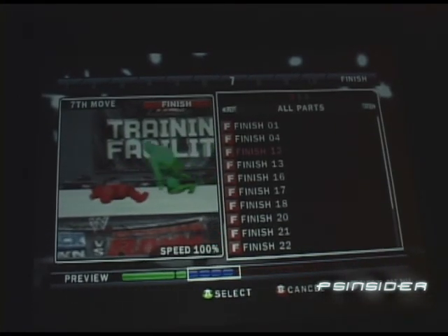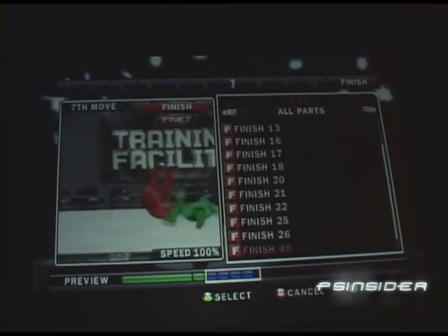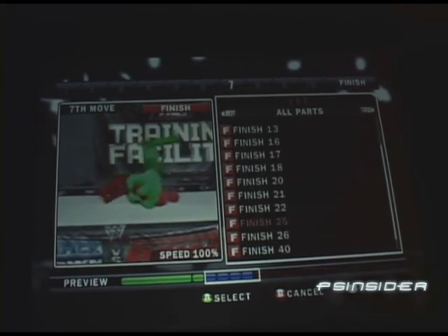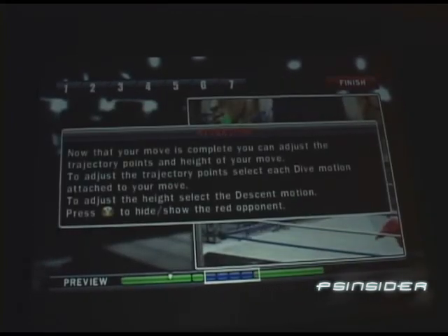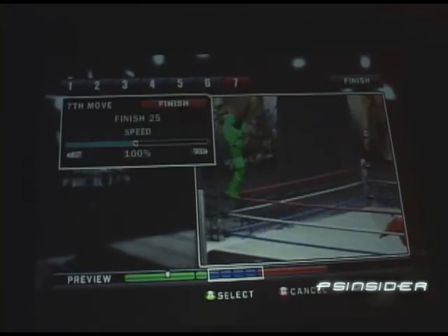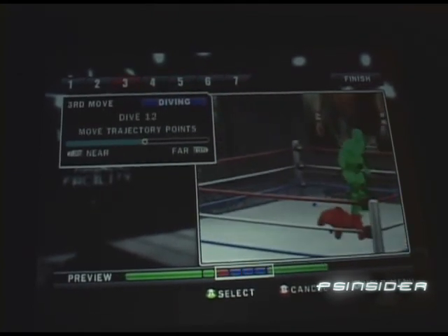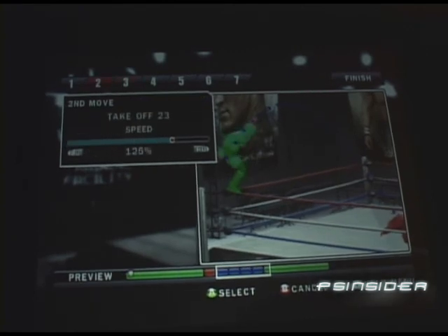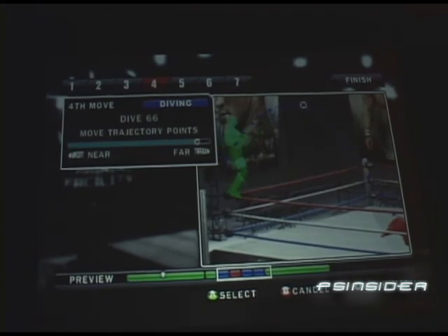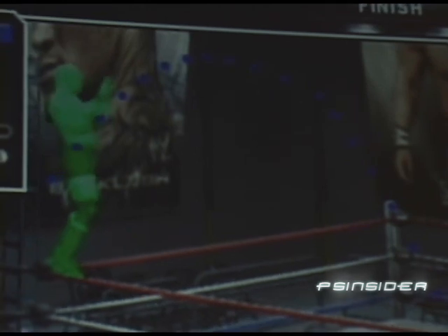You can also choose how you want the finisher to land — whether against a standing opponent, an opponent on the ground, or ending in a pin. All those options are built in. Remember, these moves can be applied to your created characters or even to the WWE superstars if you want. You can use these moves online as well to show off your creative finisher creations. We're also showing new options to increase the height and distance of your moves — if you want one that goes sky high, you can crank it all the way up.